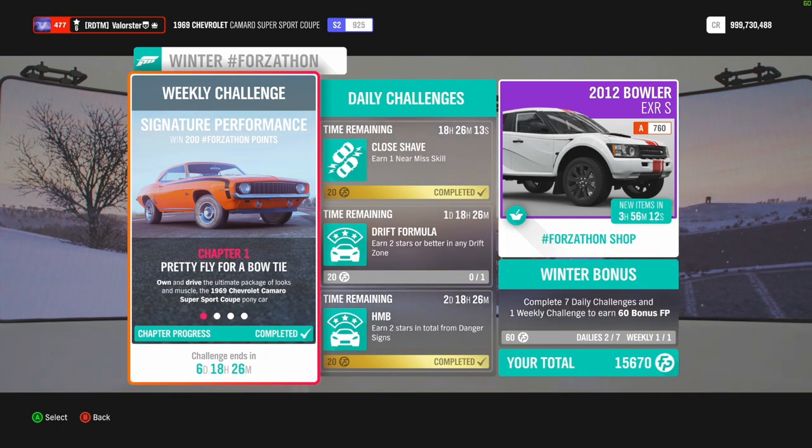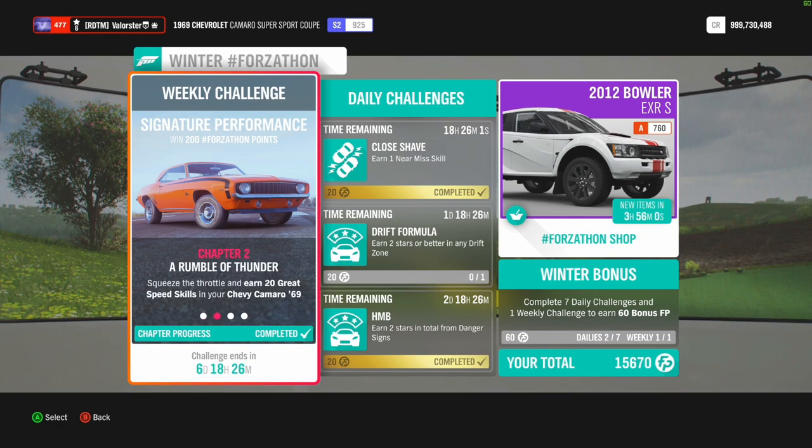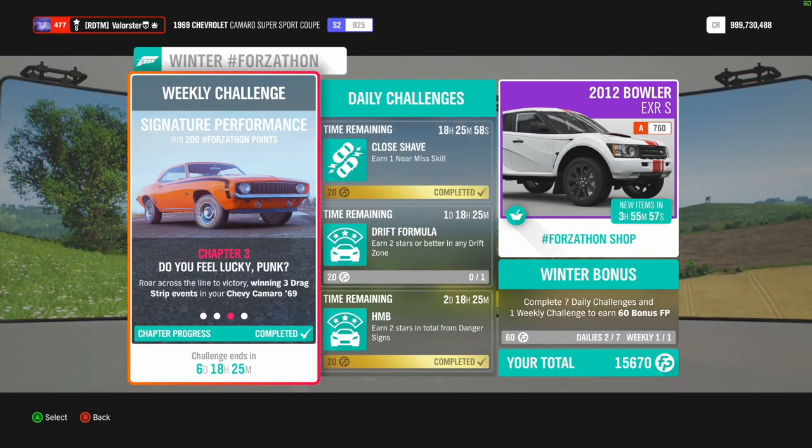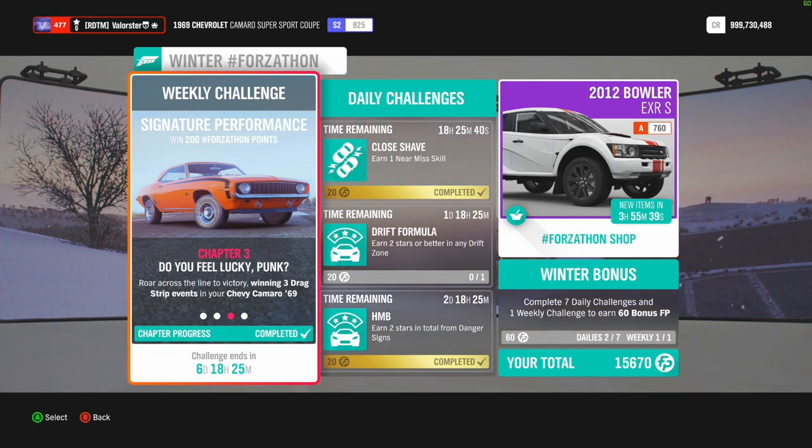Let's have a look at the Forzathon weekly challenge. We need to own and drive the '69 Chevy Camaro. I have a tune for that — it's a drag tune with dirt tires on, you'll see why. We need to have 20 great speed skills, three drag strip events, and five pass kills. Just go to the highway and go full throttle with the car — you'll get it easily.